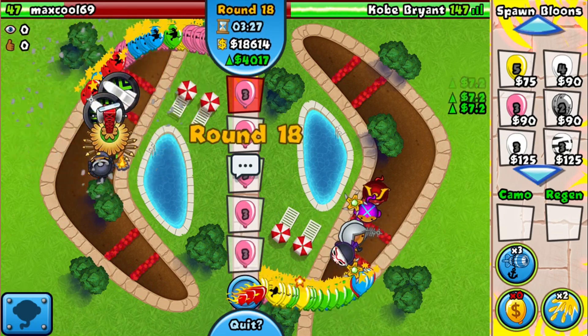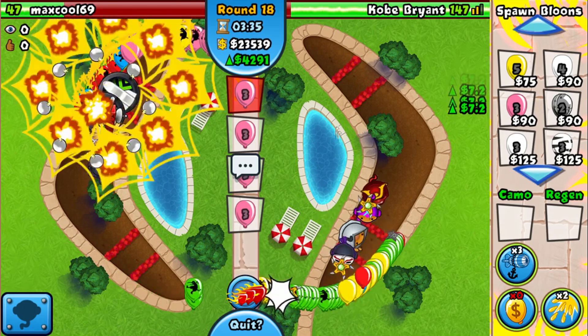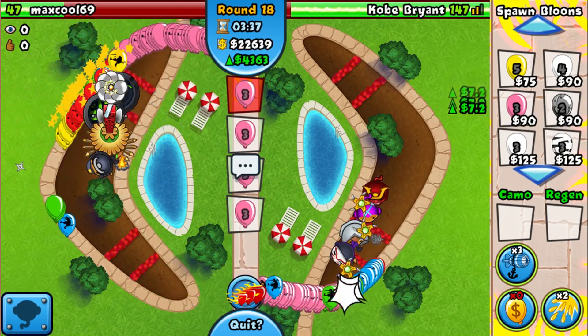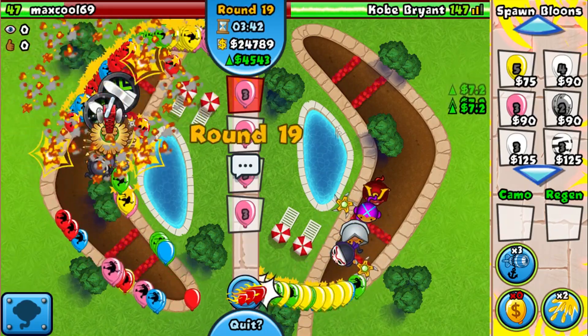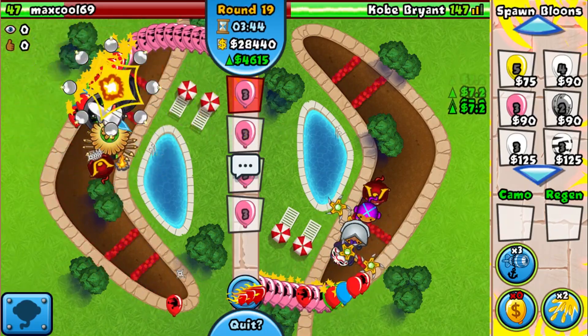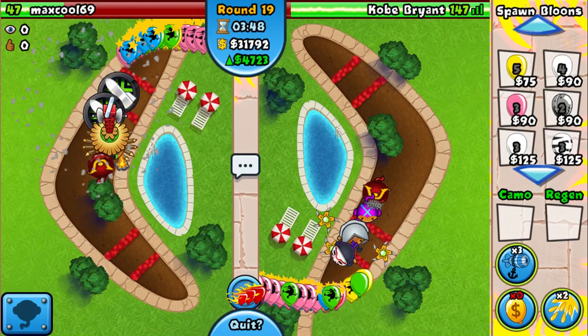Especially in this arena since it's Speed with Fire — the balloons are actually double speed, so it's super hard to defend late game and that power can really save us. I think this is literally the only arena where you would use Rubber to Gold and Big Balloon Slow together, which is pretty funny.